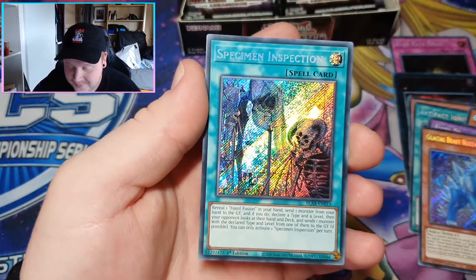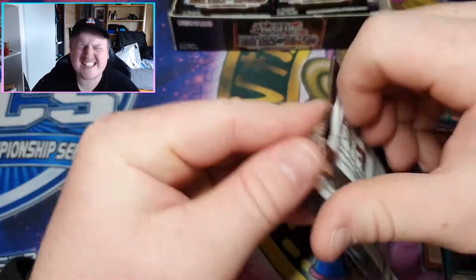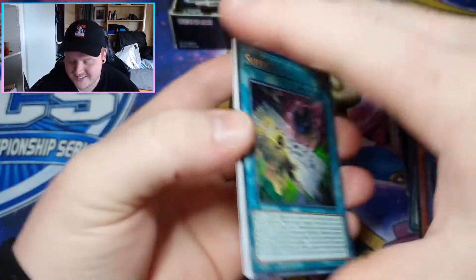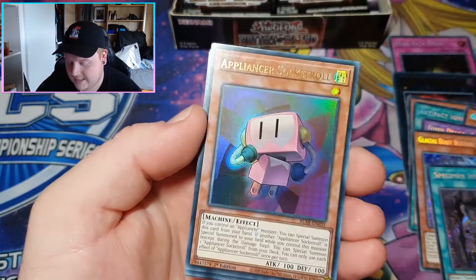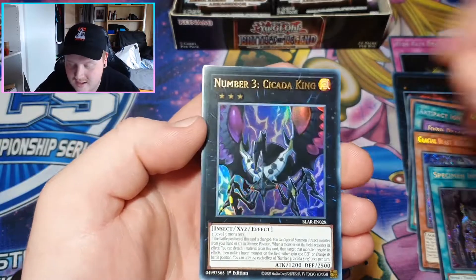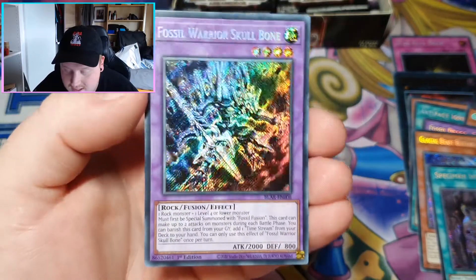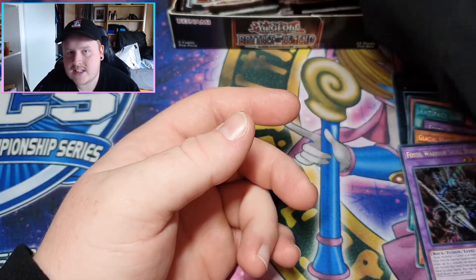Afterglow — no. Specimen Inspection — it's a fossil card. I see a Salamangreat card, I'm gonna rip it. Those cards suck. Ban Gazelle. Super All In. Numeron Gate Ekum — I like that, like the Numerons. Another Appliancer Skidit. Cicada King — your boy. And a Skullbone! There are some really nice secrets in this set.